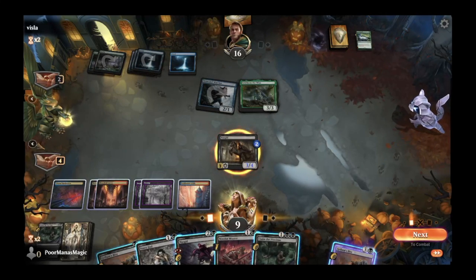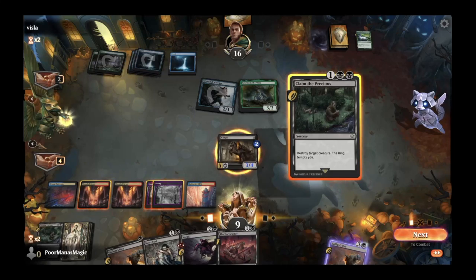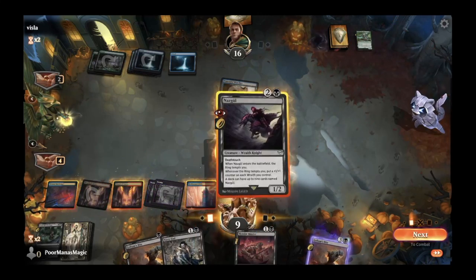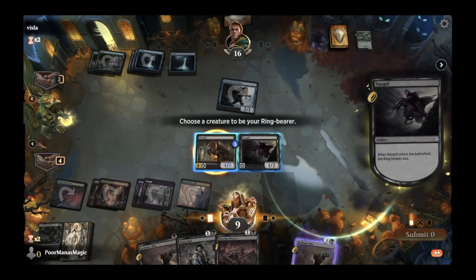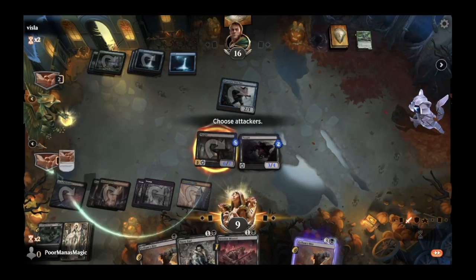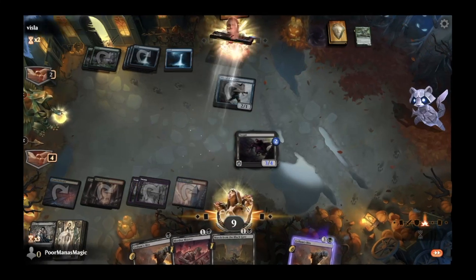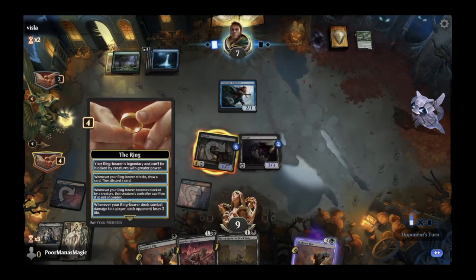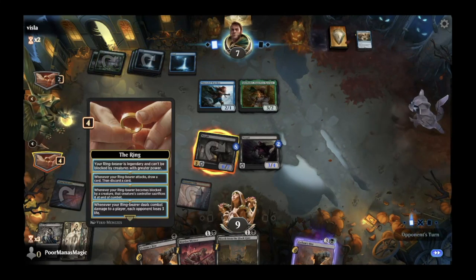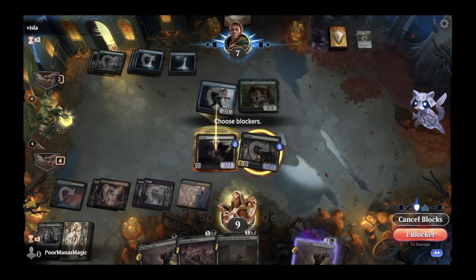Opponent probably should have used their Elven Farsight next turn when Celeborn could have gotten that plus three, plus three, but maybe they're looking for more gas to get over the finish line. This could be backbreaking — we have yet another Claim the Precious and a Golem's Bite. We'll play out another Nazgul. We have a deathtouch blocker on the back foot and we've now reached level four of the ring — whenever your ring bearer deals combat damage to a player, each opponent loses three life.